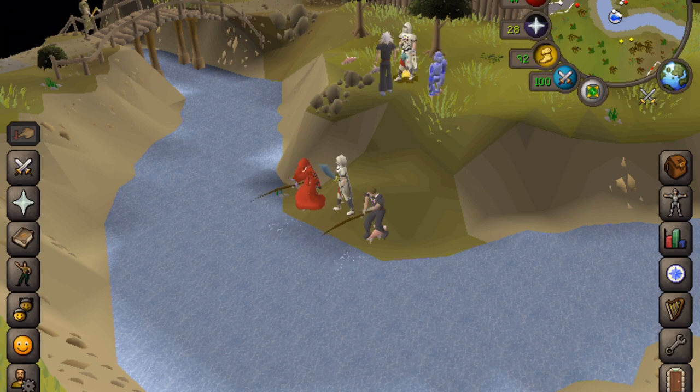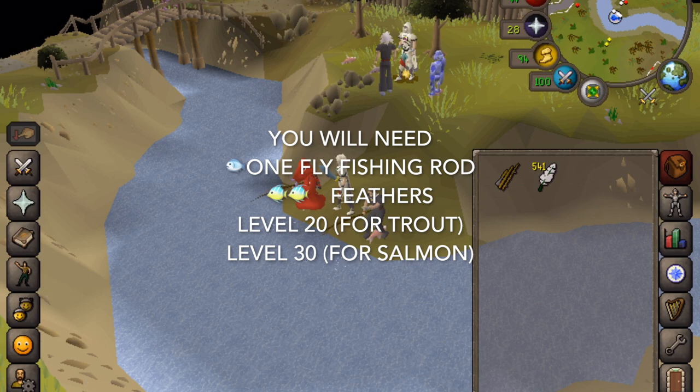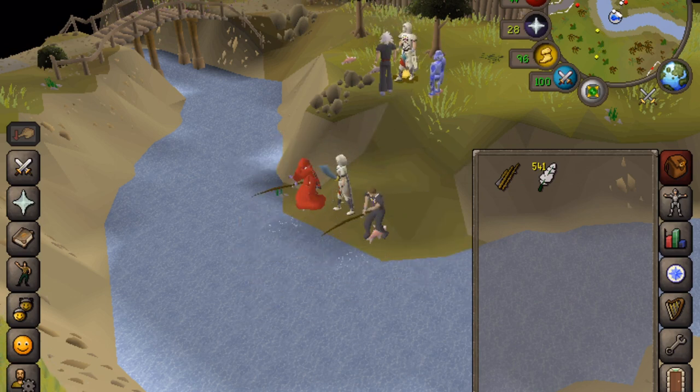So what you'll need to do this is one fly fishing rod and feathers. You can either purchase feathers from the Grand Exchange or you can get them from chickens.